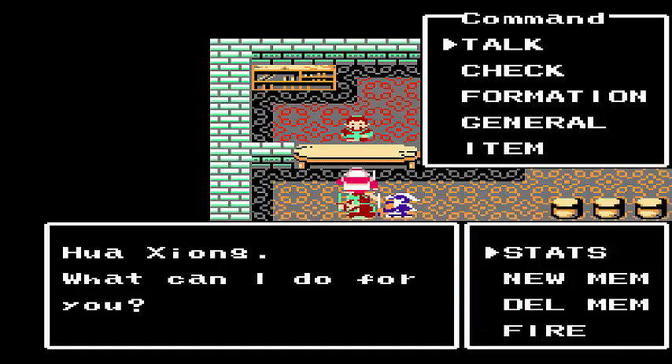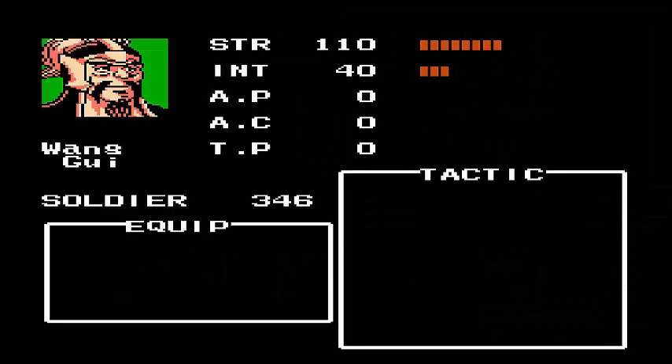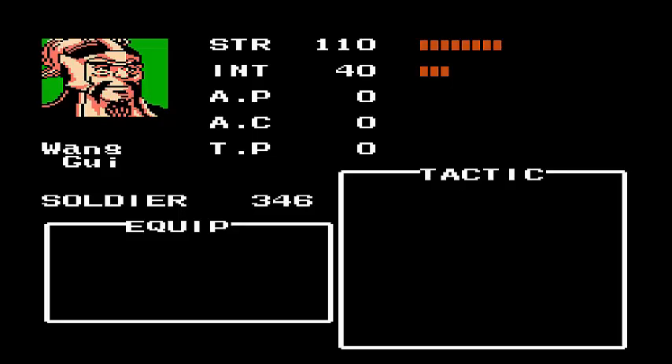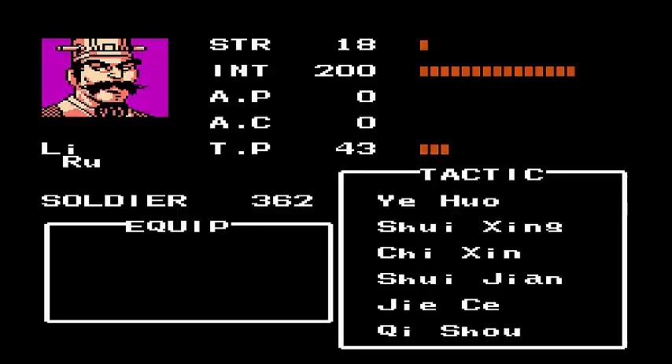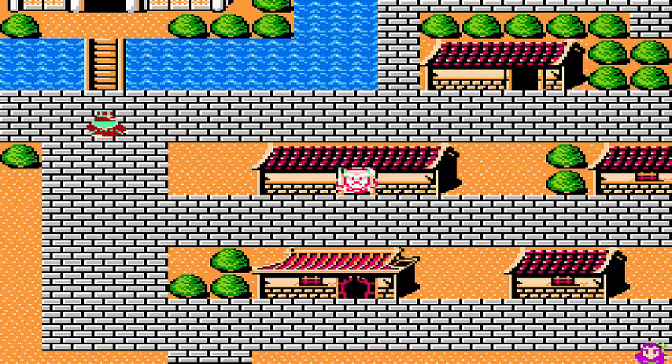I wanted to show you guys this real quick. I made it back to town — I just bought some gold wings, so I'm back at Zuzo, whatever the name of the first town is. I picked up Liru and dropped off Uoho. This is Wang Wai: 110 strength, 346 soldiers. I think he's a better version of Zeng Jin — he has more soldiers, he can last longer. He gets a little bit less, but 10 strength for 110 vs 120 is really not much. Liru actually has a lot more tactics. I only need 22 for the next level.